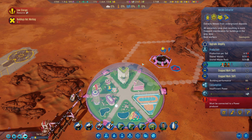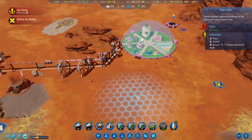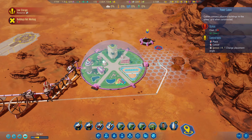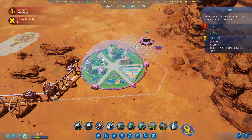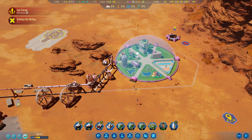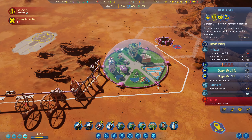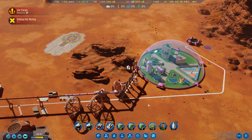Our metal extractor has been completed. People are going to work in it but there's no power — a bit annoying. We're going to need a power grid this way anyway. There we go — got a nice little steady production of metals now. It's not amazing but it'll start us off, which is a good start.